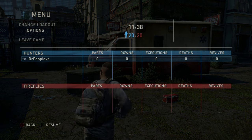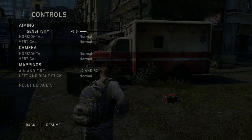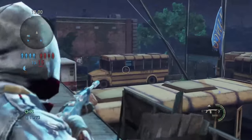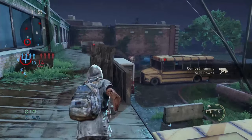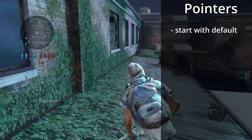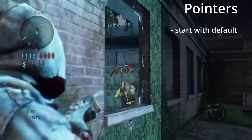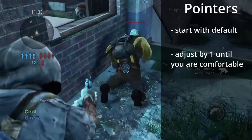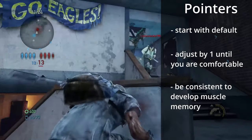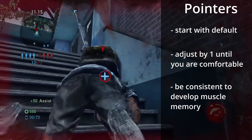The first thing you're gonna want to do is find the sensitivity that works best for you. Sensitivity is how fast or slow your aiming reticle moves, with zero being the slowest and 10 being the fastest. Rather than using the same sensitivity as your favorite YouTuber, find what works best for you. I recommend starting at a default of five, playing several games, then bumping up or down by one until you feel comfortable. Once comfortable, stay consistent — constantly changing your sensitivity will prevent you from developing the muscle memory you need to get better.